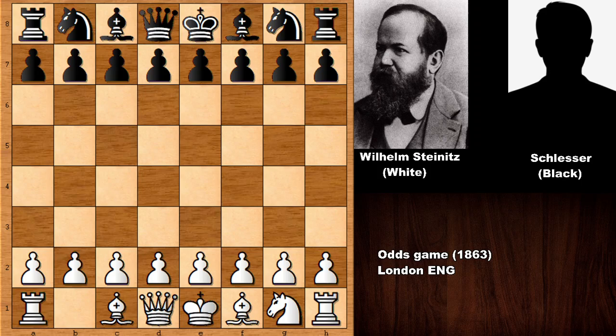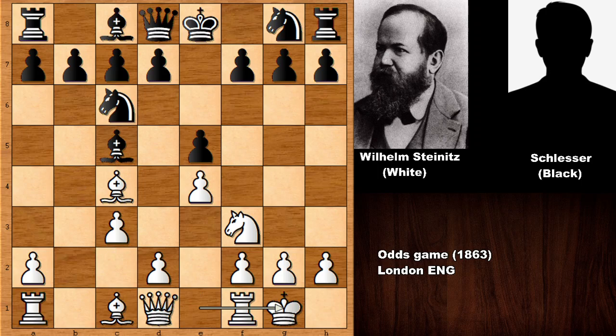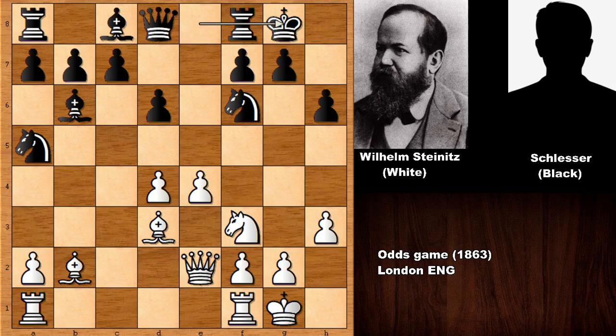Wilhelm Steinitz starts the game by pushing the e-pawn, playing without one of his knights. The moves are e4, e5, knight to f3, knight to c6, bishop to c4 — we have the Evans Gambit accepted. Wilhelm Steinitz castles, showing rapid development. He is developing very quickly, attacking the center. The bishop goes back, h3, h6, developing the bishop and attacking the bishop.